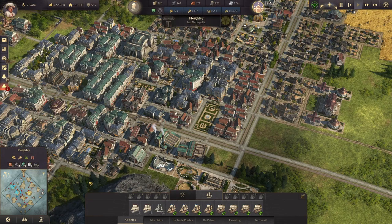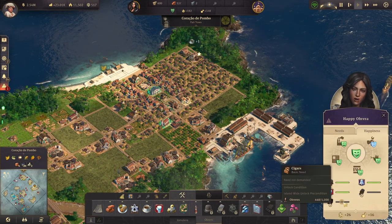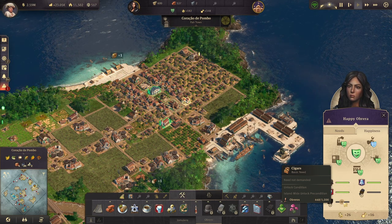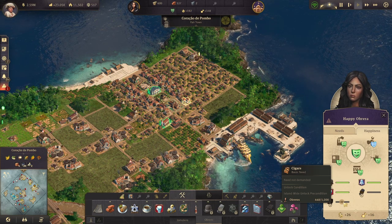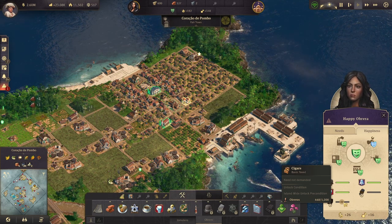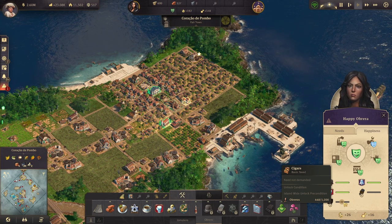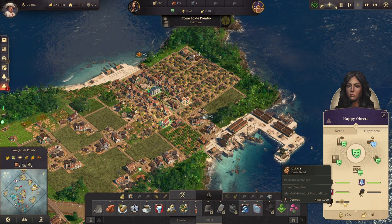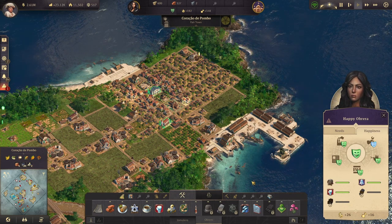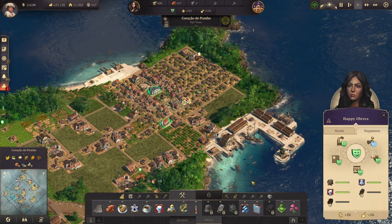Instead, what we're going to do is hop over to the New World and expand our arbrero population, getting ourselves up to 1,000 arbreros to unlock cigars. We're going to have to shift our focus to another region for a little while — the Old World is perfectly fine with everything running smoothly. If your Old World region is not stable, get it stabilized before you leave. Don't try to jump around between regions — that's a big mistake a lot of people make. Focus on one thing at a time.